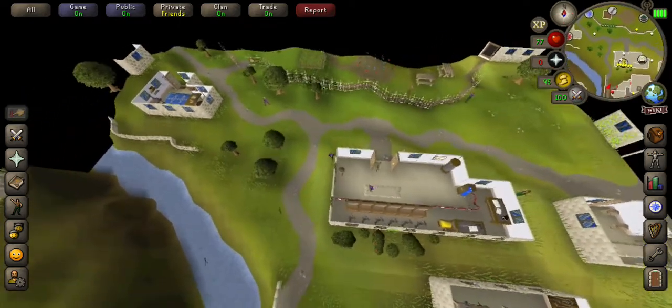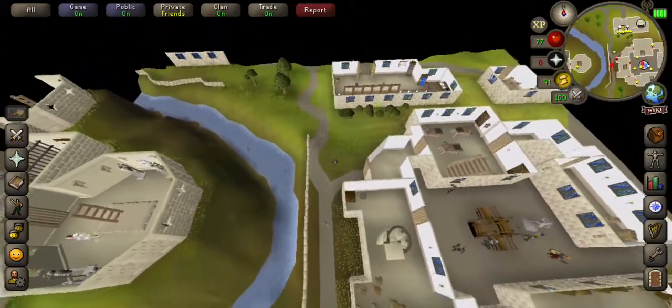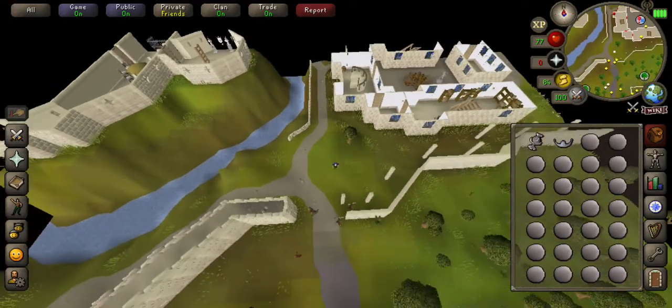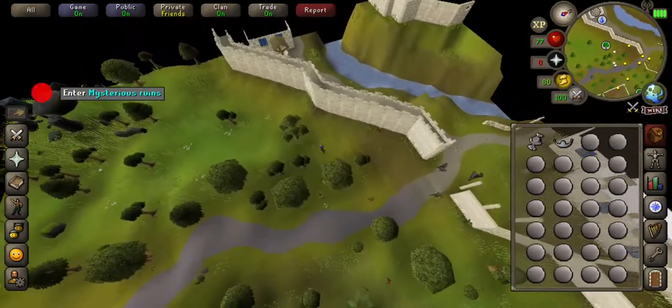We're starting from the East bank — if you didn't know, Falador has got two banks. We're just gonna make our way south, and then as soon as we get out the gates we're gonna go a little bit southwest.